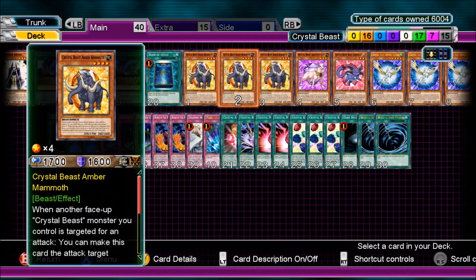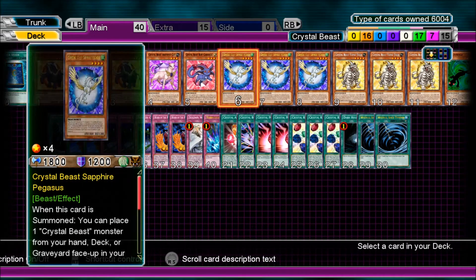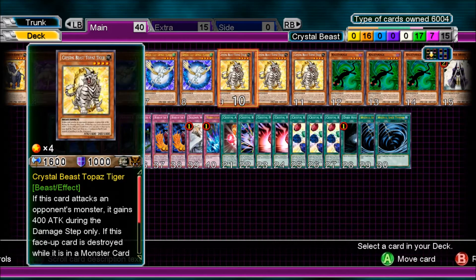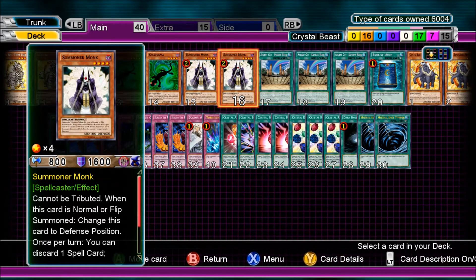So for the 16 monsters: three Crystal Beast Diamond Mammoth, one Amethyst Cat, one Ruby Carbuncle, three Sapphire Pegasus, three Topaz Tiger, three Kagemusha Kage, and two Summoner Monk.